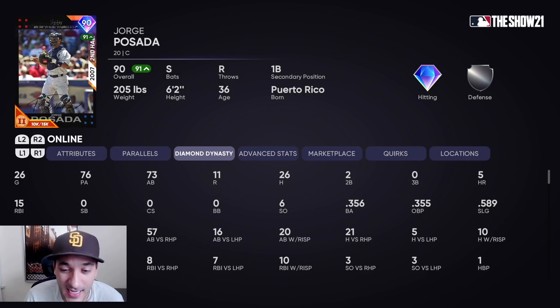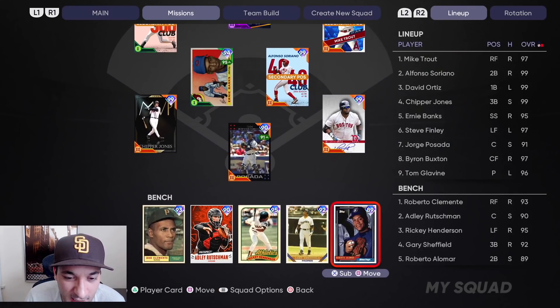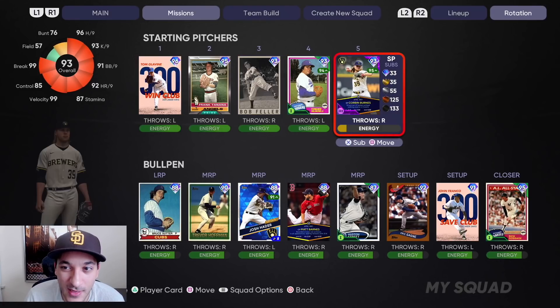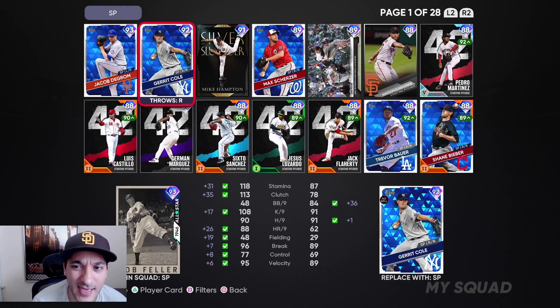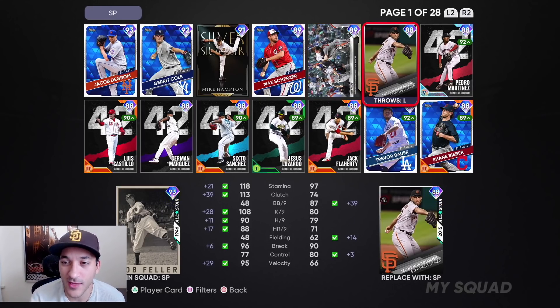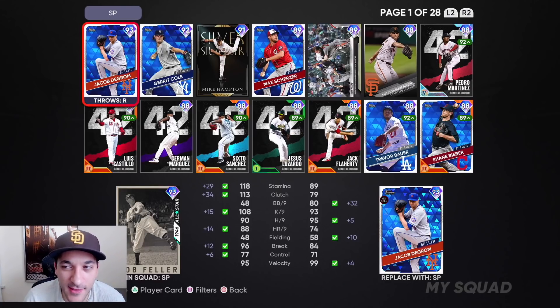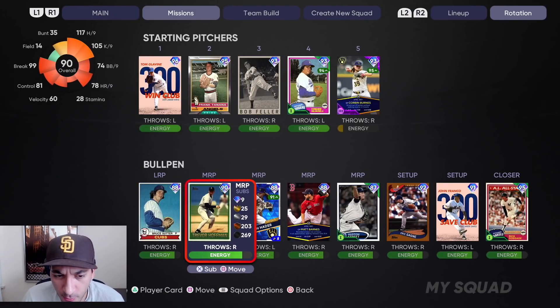Posada so far is definitely my favorite catcher — he's been really good. We got Piazza though — these are bench players we're probably gonna sell. Rotation-wise we got Glavine, Tanana I haven't used yet, Burns is definitely a dub, Valenzuela wasn't bad. We also got deGrom, Garrett Cole, Hampton — that we invested in — and Madison Bumgarner to debut. I like Kopech as an arm, and we'll definitely use Kluber a little bit.